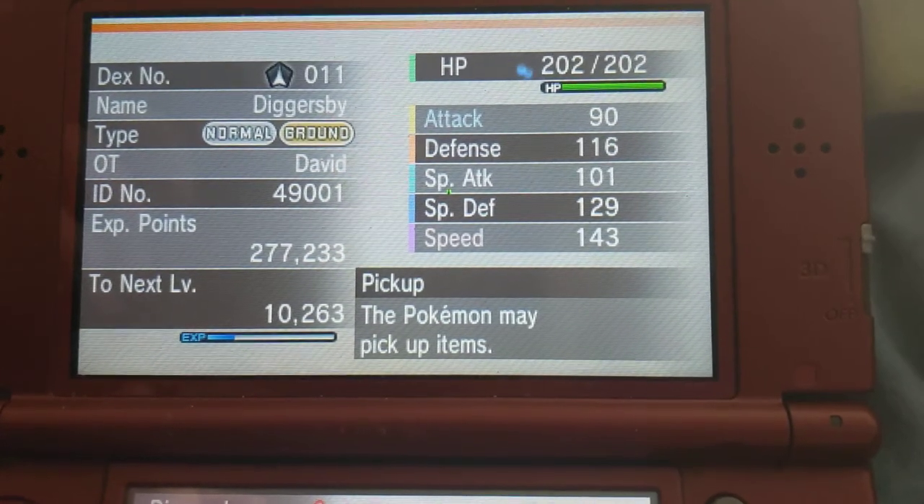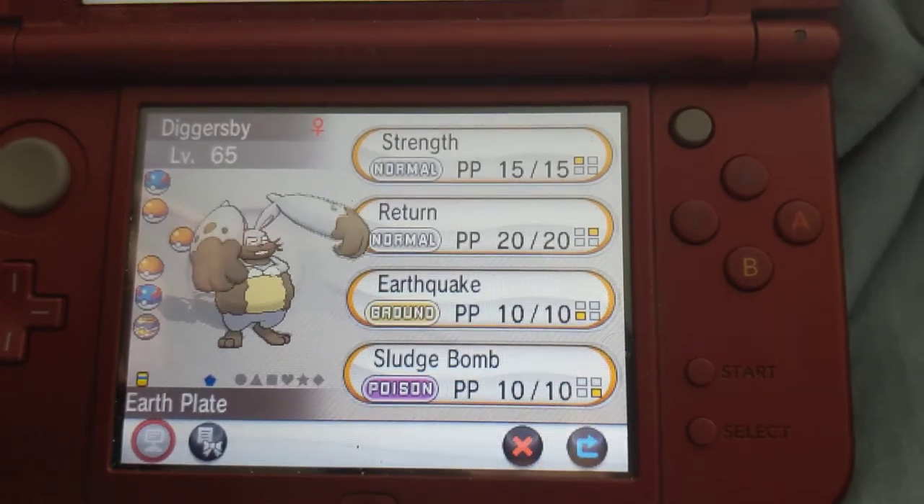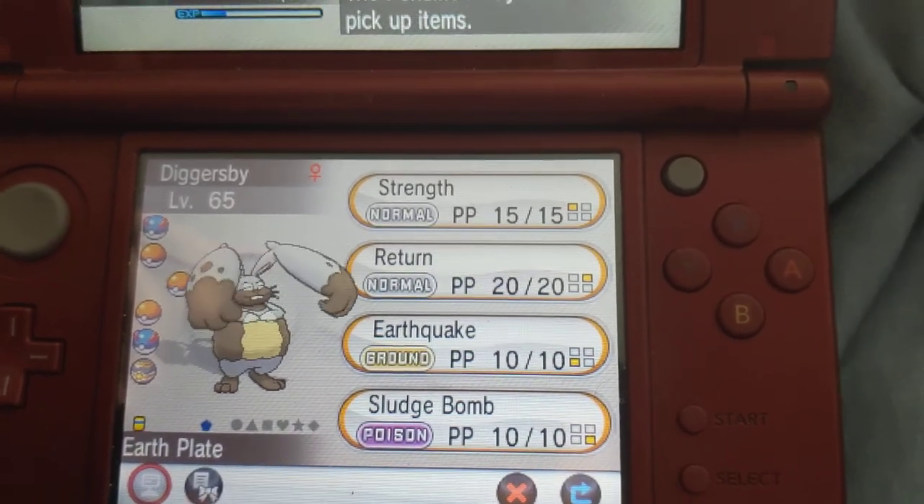I have Diggersby, which has Pickup — but that's not gonna help. It's holding the Earth Plate because it has Sludge Bomb, Earthquake, Return, and Strength.